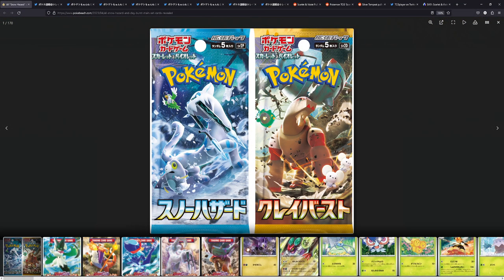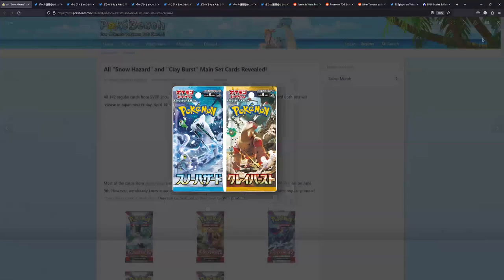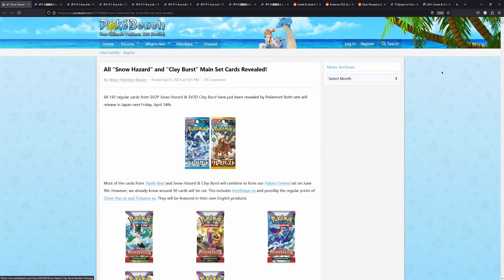I still don't know which set I'm going to buy. I'm probably going to buy whichever one is cheapest, which will end up being Snow Hazard I have a feeling, because Clayburst does contain the Iono full art. Female full art trainers are really, really expensive nowadays. But anyways, let's go through these cards real quick.